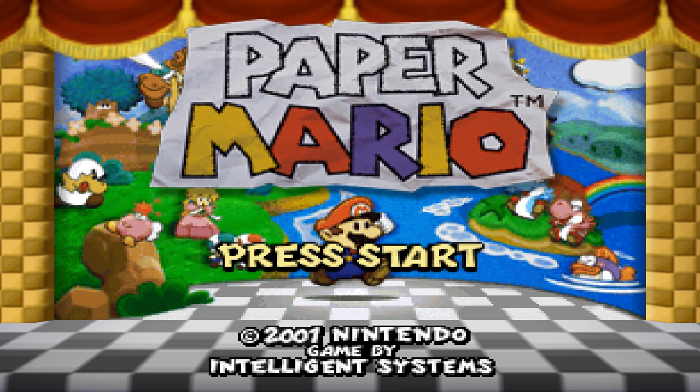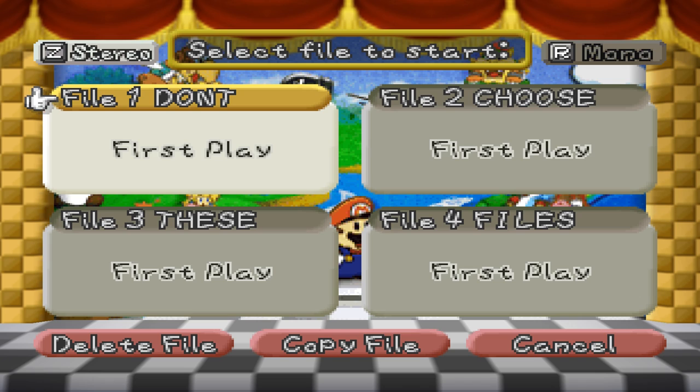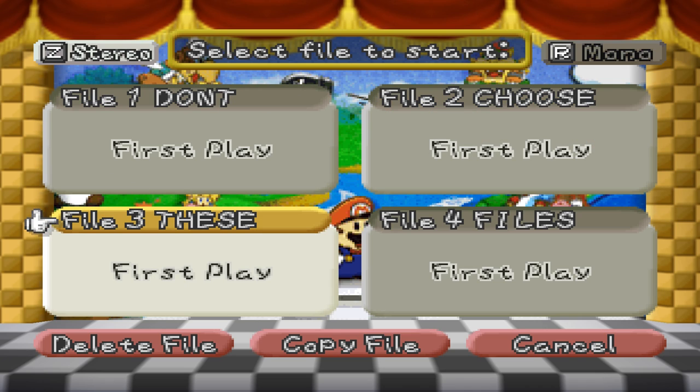Let's begin by appropriately naming our saves. Personally, I would choose something that spells out a 4-word sentence, such as: "Don't choose these files."